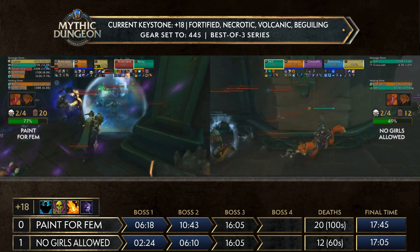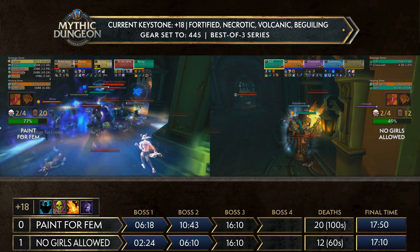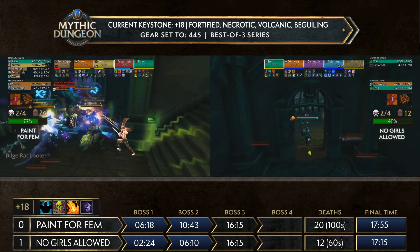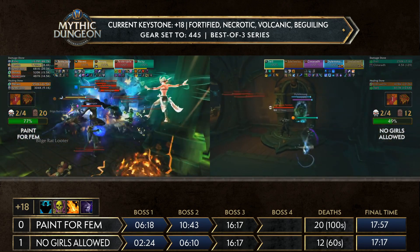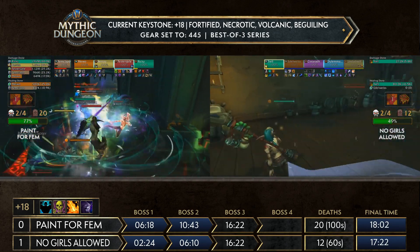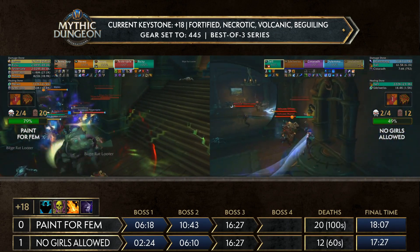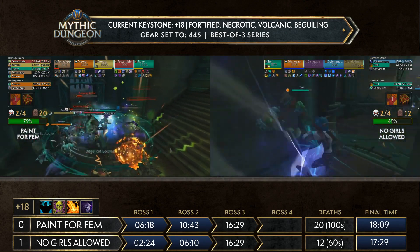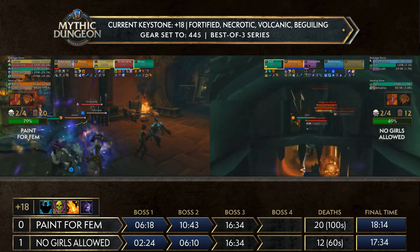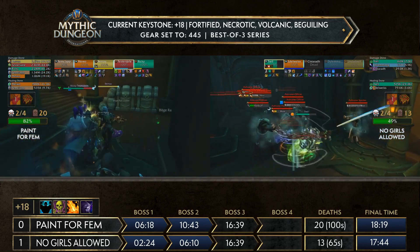Pain for Femme has a full team wipe again — 20 deaths right now. No Girls Allowed is trying to help them out by having their own issues, but Pain for Femme is just not taking the bait. They go down to Jess Halls, needing to run all the way back up. Dilemma, Femme, and Mew don't have shadow meld available — only Shella does. So they're going to need to manually kill some trash before doing another big skip and getting back to the cannon area. Such a shame because they killed most of the tough part of the balcony — already at 77% trash.